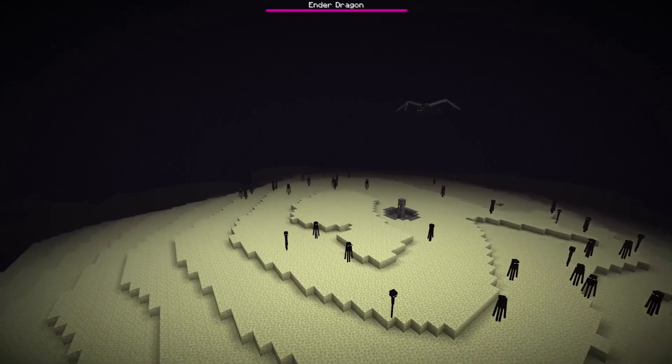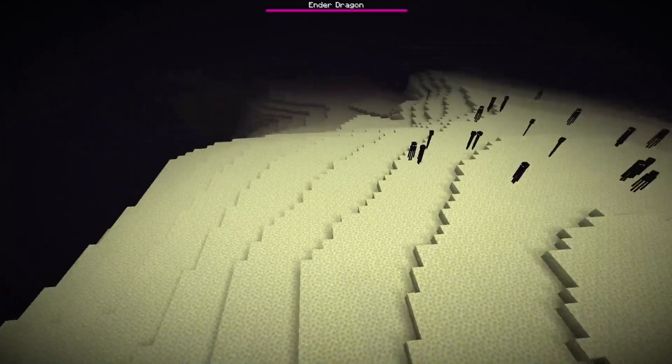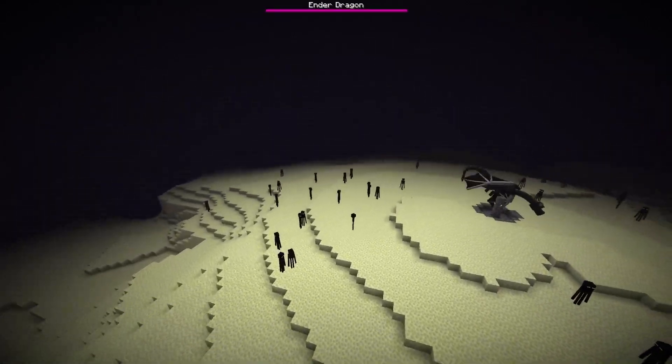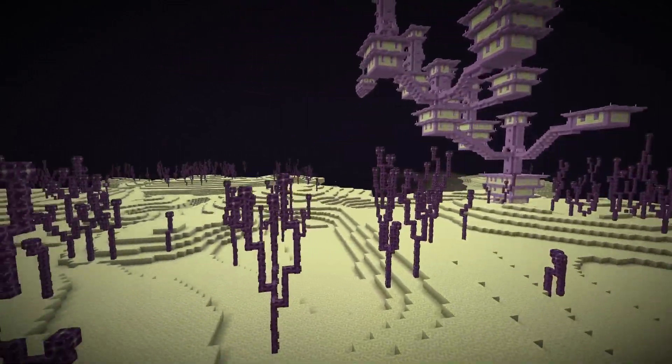The main End island on the other hand pretty much looks the same, except for one difference you might have noticed: the obsidian pillars are missing somehow. But with the outer End islands, it's pretty much as expected.